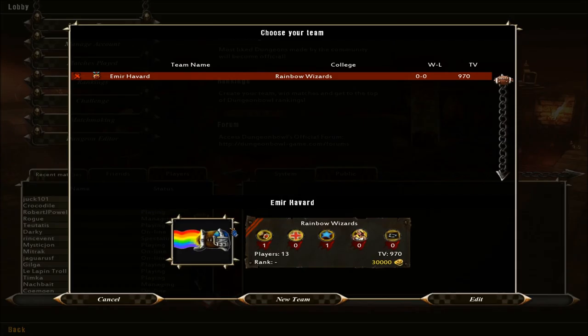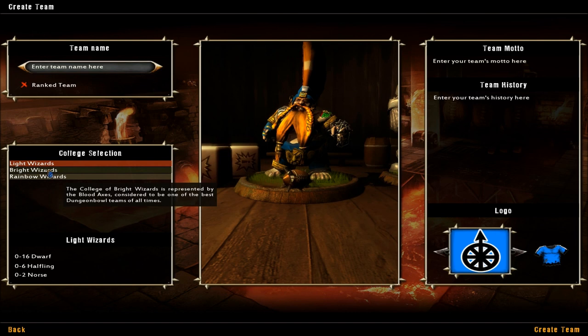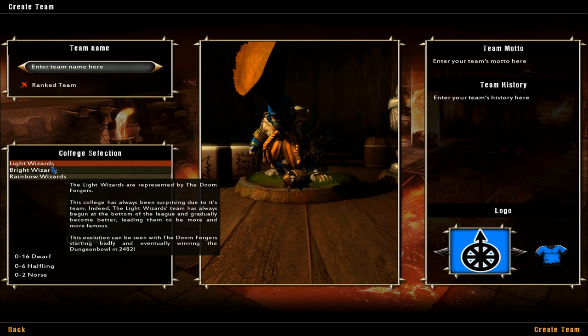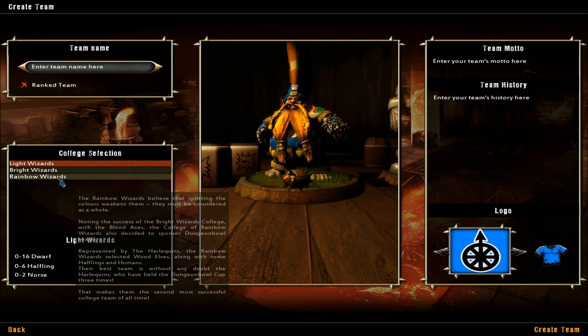When you create a team, you'll notice that over here on the colleges, there's only three. The actual board game has ten. So I think that screams future downloadable content that they'll make you pay for. I can't see that it would be difficult to add more teams because each team only has three different races in it. So I think it's kind of ridiculous that they only give you three out of the ten that are in the board game.